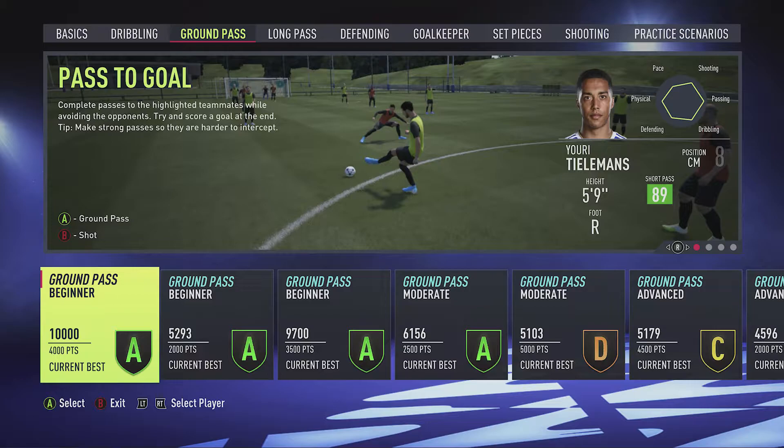You'll also see as you flick through the skill games it will pick a player that it thinks makes sense for what you're doing. So for example here for passing it's picked a good passer of the ball, Thielemans. So it's a central midfielder but again I've got the option that I can flick between different ones here.